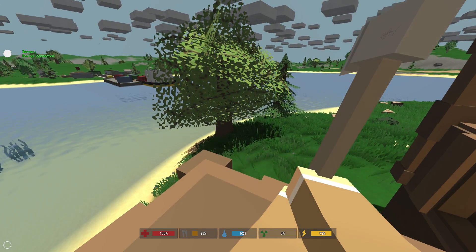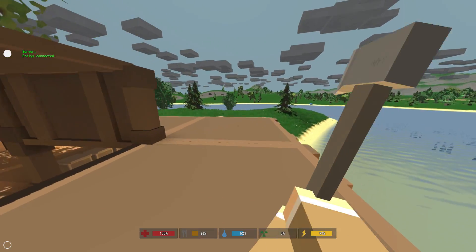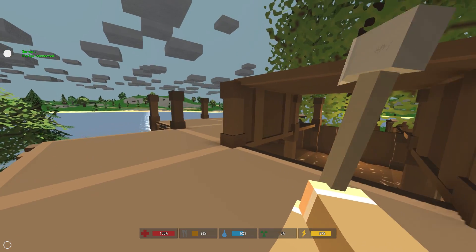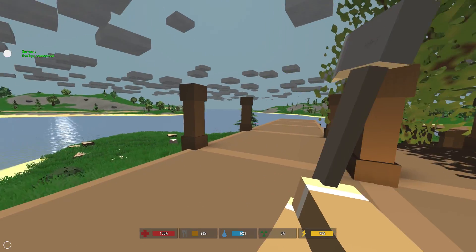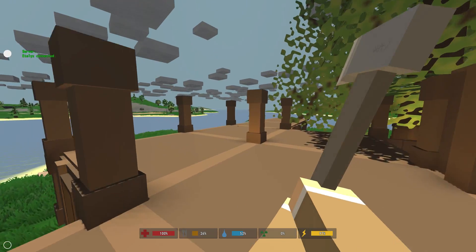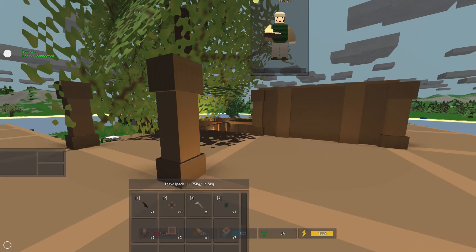Crafting continues, gathering continues — it's a never-ending cycle. The trees just constantly diminish from my island; there's probably less than half of them left since I started cutting them all down, and I feel like I haven't done anything. I've placed a whole bunch of pillars and a couple walls, that's pretty much it. So we're going to start trying to make this look like actual progress.